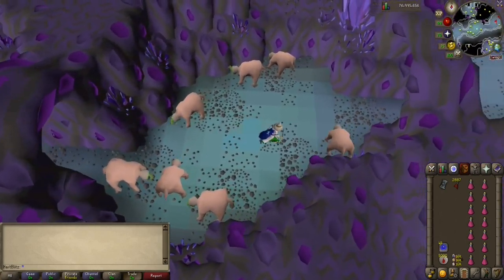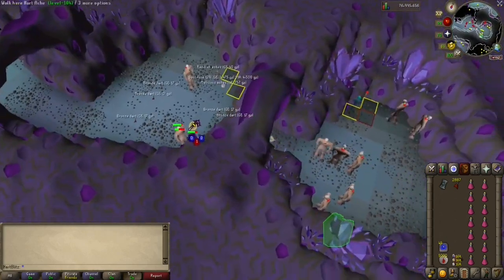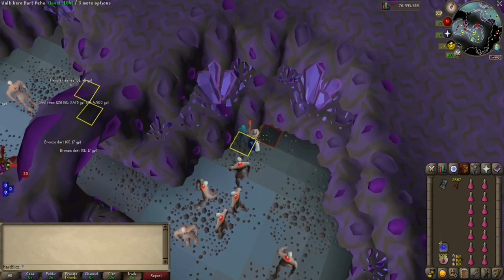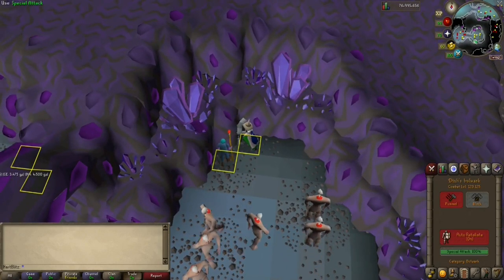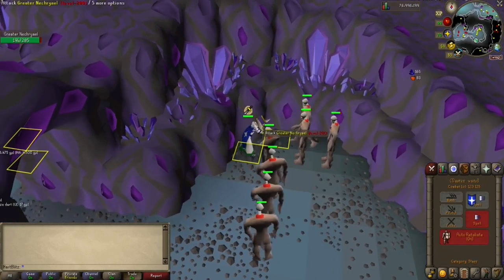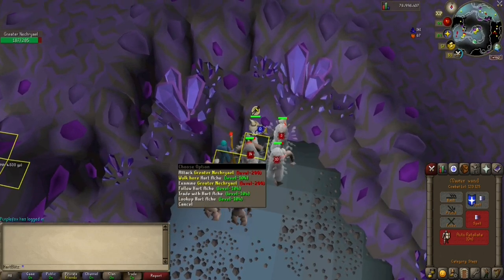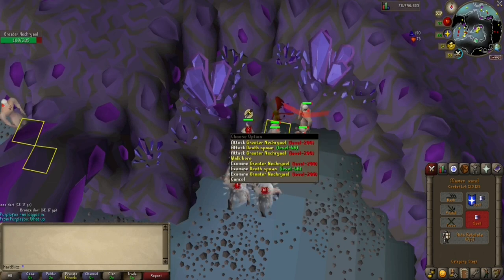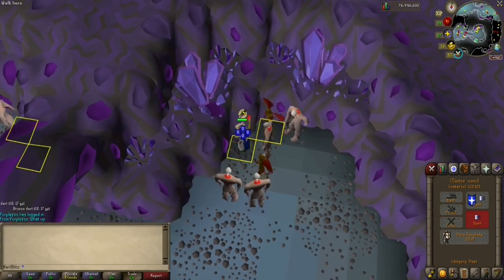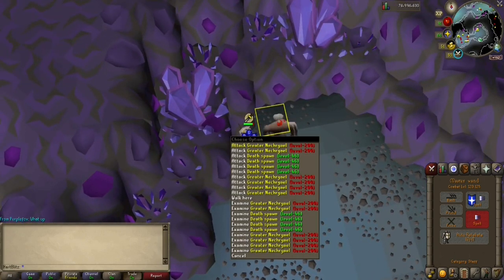You go north and then east, past the Blood Velds, and there are actually two Nechryals spots. You want to set up in a corner where you can run back and forth to stack them — I've already marked it on Runelite. Equip your Din's Bulwark or use your Darts, then go ahead and get them all on you and start praying Protect from Melee. Go back to your corner, turn off Auto-Retaliate, and walk back and forth until you get them all stacked. You should probably set up your NPC indicator so you don't have to right-click every time. Once you get them stacked in a good area, go ahead and start attacking them.